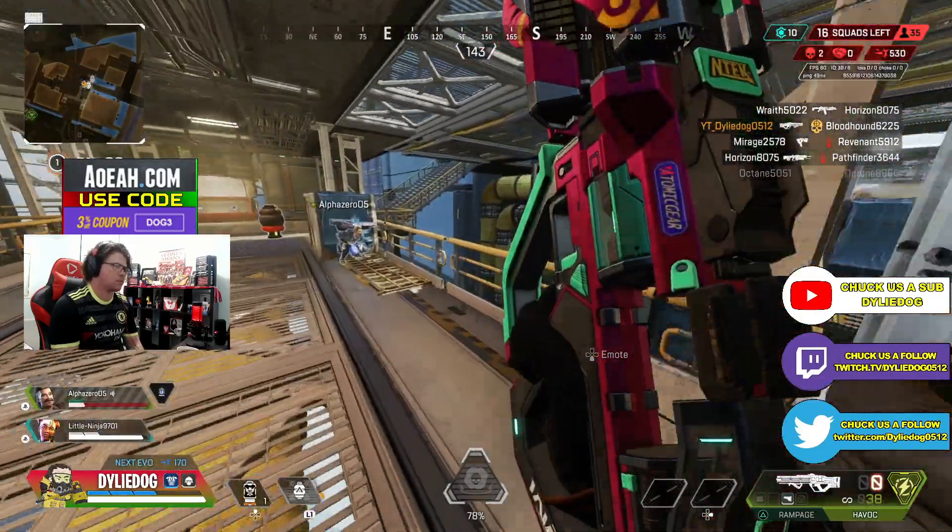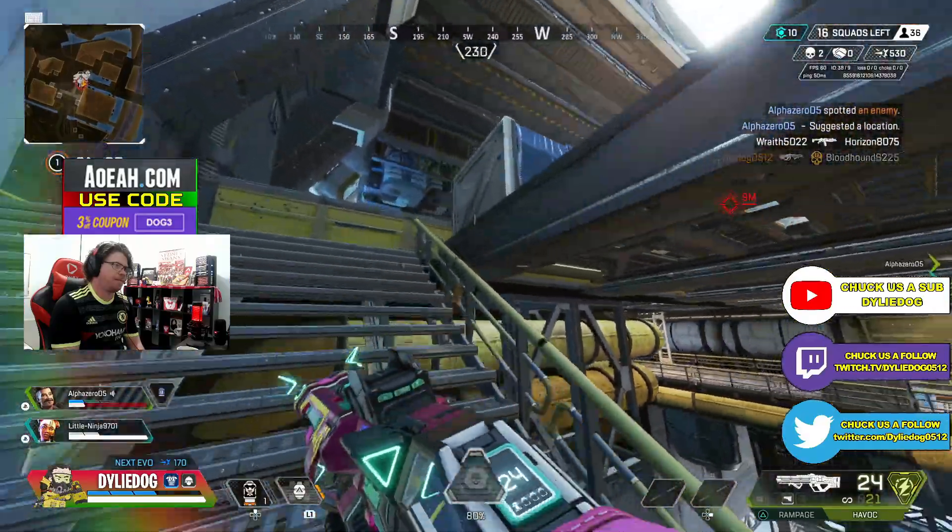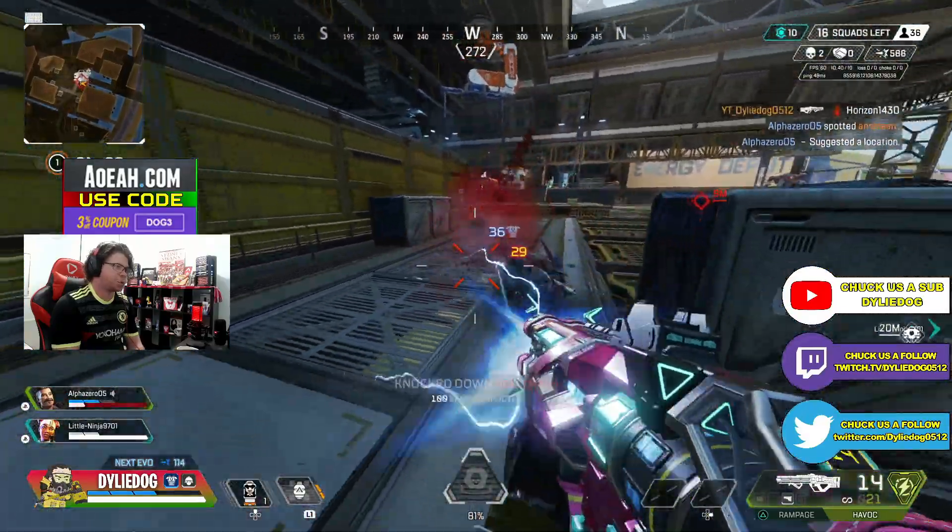Right now I'm live on Twitch while my girlfriend is dying a streak of my hair red. And if you want to watch me get absolutely embarrassed, then click the link below or just search up DillyDog on Twitch.